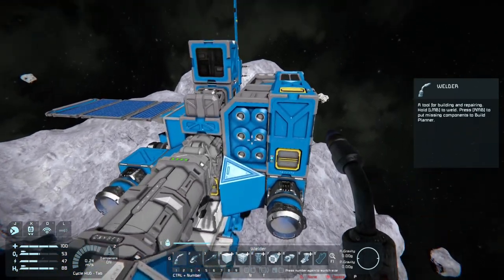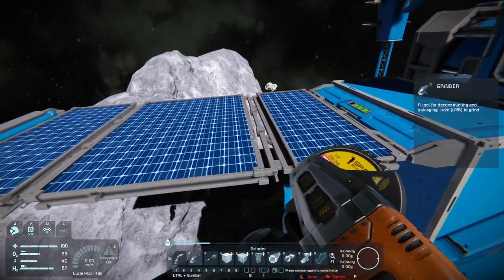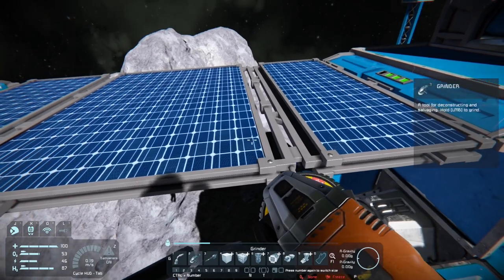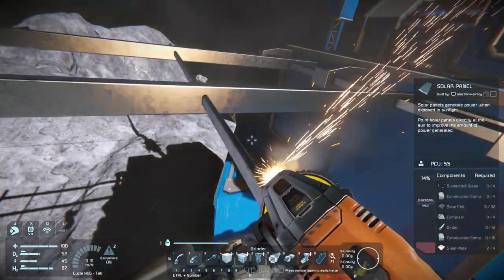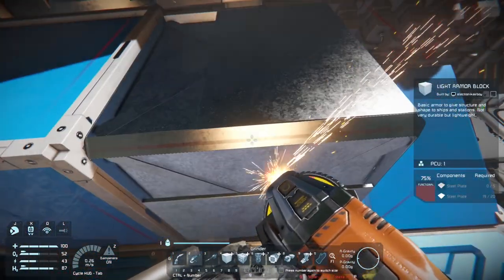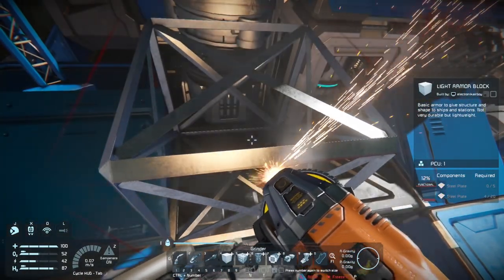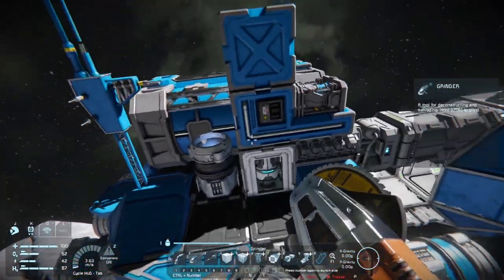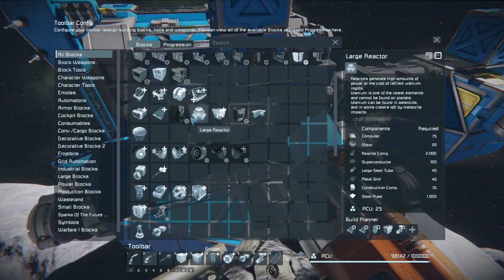Once we have that, we won't need the basic assembler or basic refinery, but first we need to increase our assembly capacity. If we get rid of our basic assembler, we only have the survival kit left. So on this side, I'm removing just two blocks to build a full-size assembler. Full-size assemblers only require two block spaces, so it doesn't take up that much space.